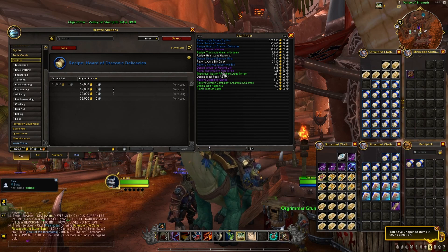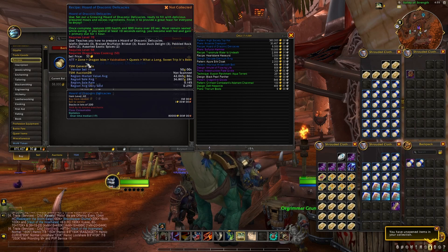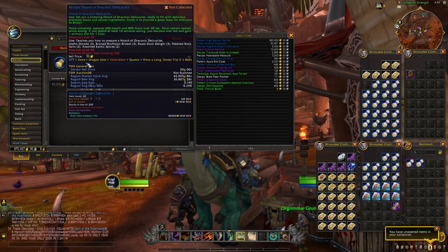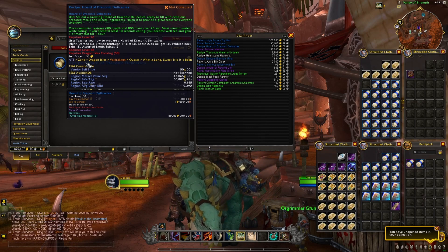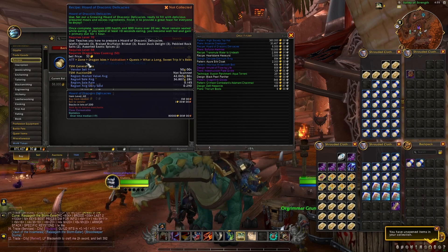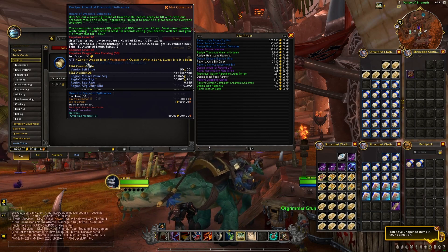I would always recommend you to also get TSM — Trade Skill Master — in order to have information regarding the regional market value average, just so you can see if this is a really good deal or if it was already just too expensive on your auction house and people are just starting to undercut and put it back at a normal price.